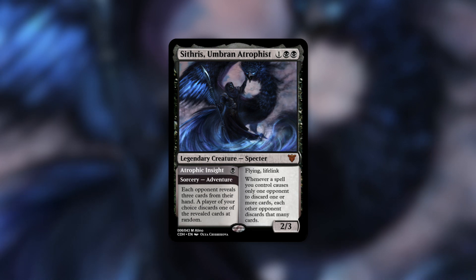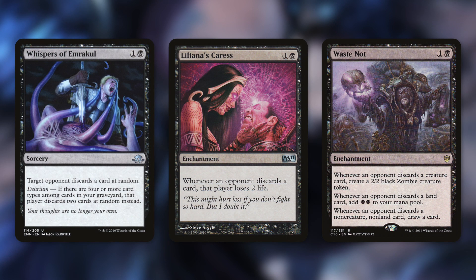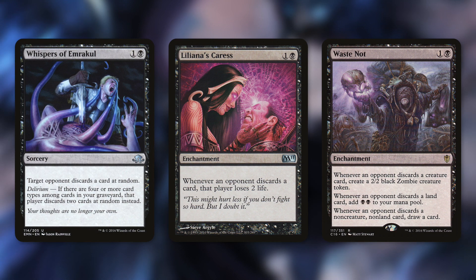I definitely agree with Alano's assessment. Scythrus helps shore up the main weakness of discard — most spells just affect one player. By stretching their effect to each opponent, it gives you two or three times more value. Some cards to consider for a Scythrus deck are Whispers of Emrakul, Liliana's Caress, and Waste Not. Whispers of Emrakul makes an opponent discard one or two cards at random, and now with Scythrus it hits all opponents instead.